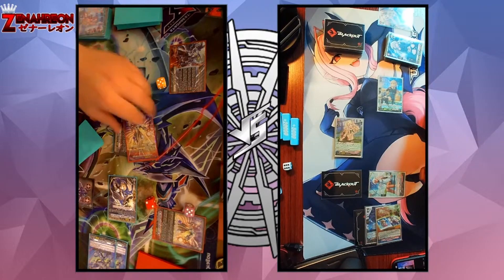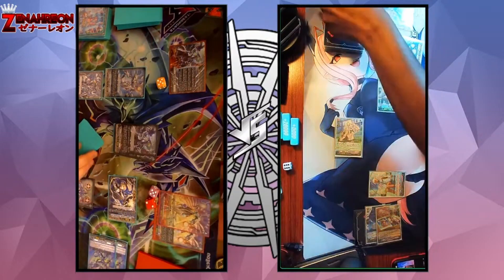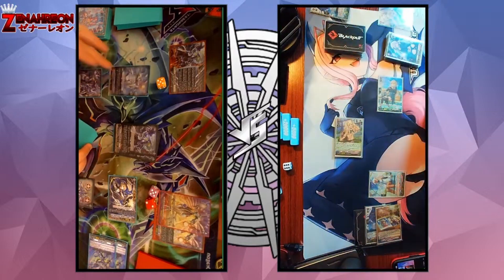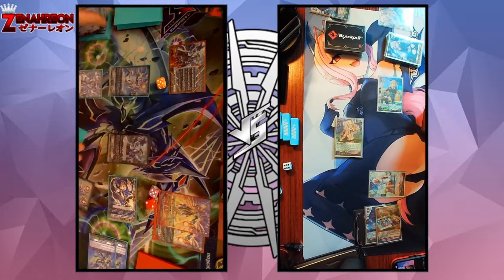Go ahead and lock your rear guard. And due to the ability of my Crest it gets bound after it's unlocked. Skill of Messiah: since two cards were unlocked I'm going to soul blast two to draw two.